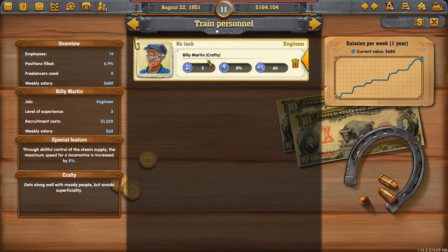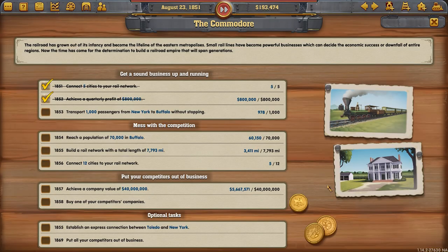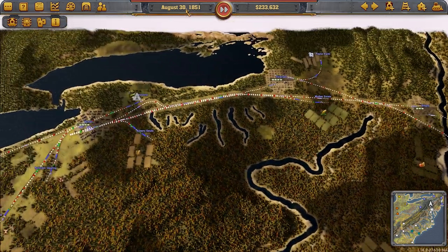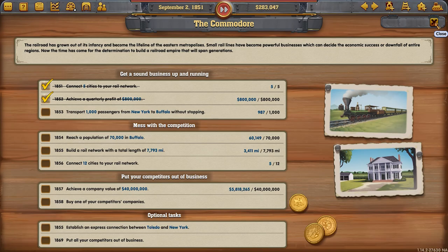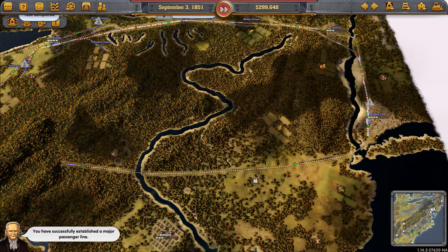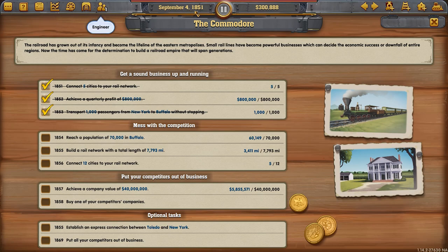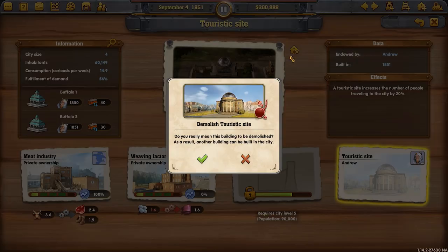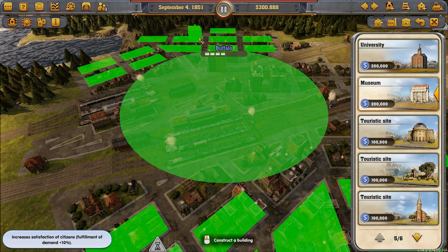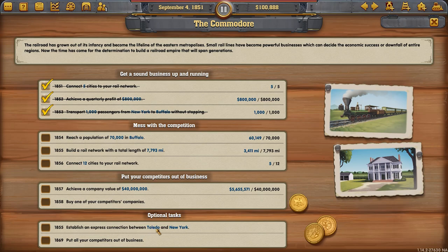We reassign the engineer back to whatever train they need, and we don't need a saboteur. At 978, 987 passengers — we're going to get there quite comfortably, with until the end of the year remaining. The golden tick mark for this one looks guaranteed. Next research: the Rogers American for increased speed on that express train. Task completed by September 4th 1851 with several months to spare — a really, really strong result.